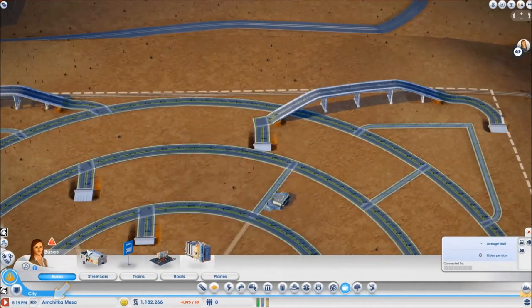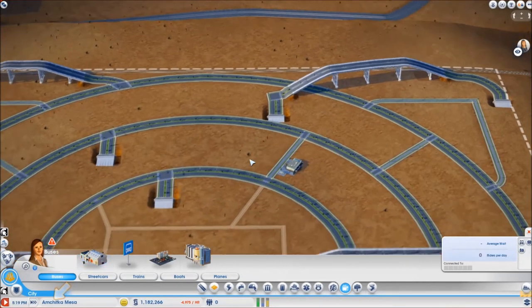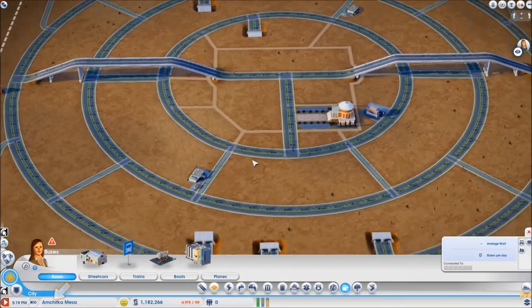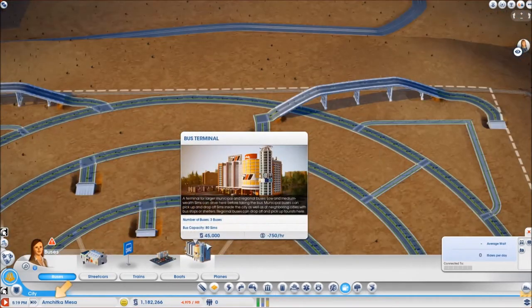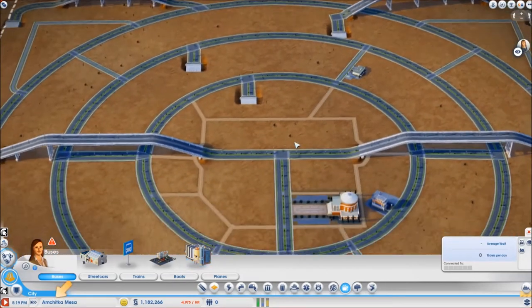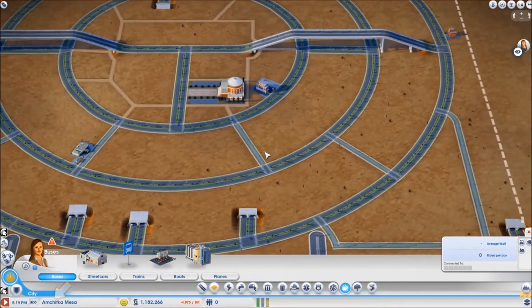I did use a shuttle bus depot in my original design which I placed up here, but since I want these cities to be able to communicate between each other with workers and shoppers using buses, I am going to use this municipal bus terminal and place the bus stops all around the city, but a little bit later.